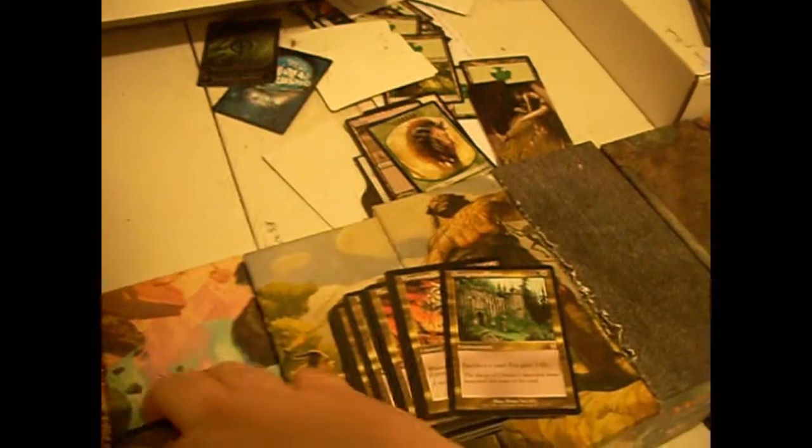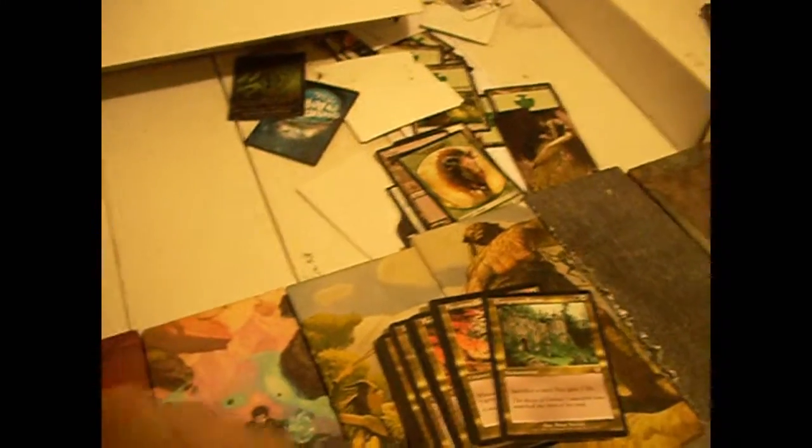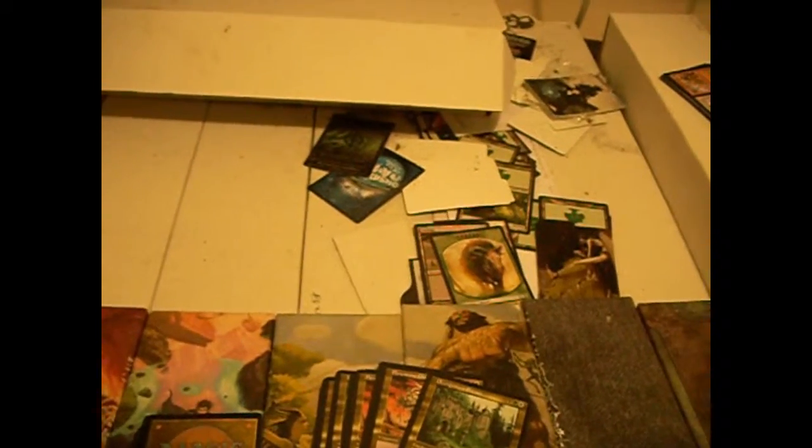Overgrown Estate — black, green, white. Sacrifice a land for three life. It's basically an expensive tricolor version of Zuran Orb — which is really not all that great, because Zuran Orb was zero to cast and an artifact.